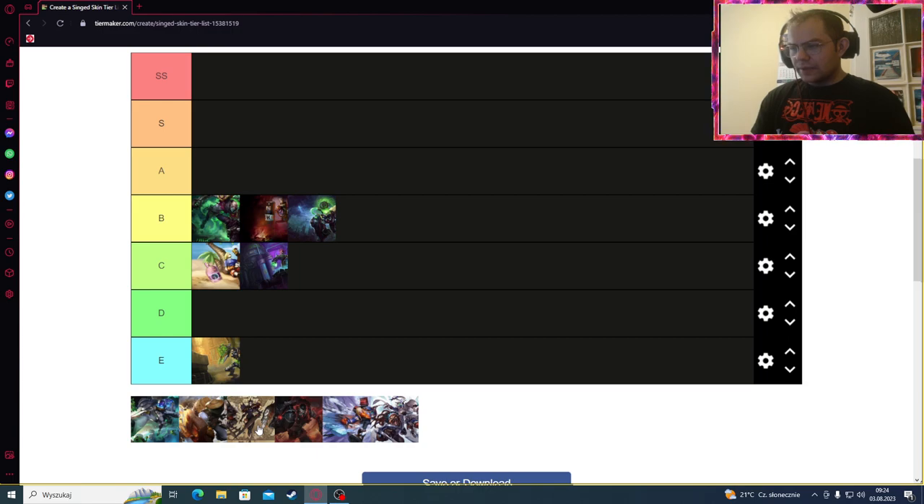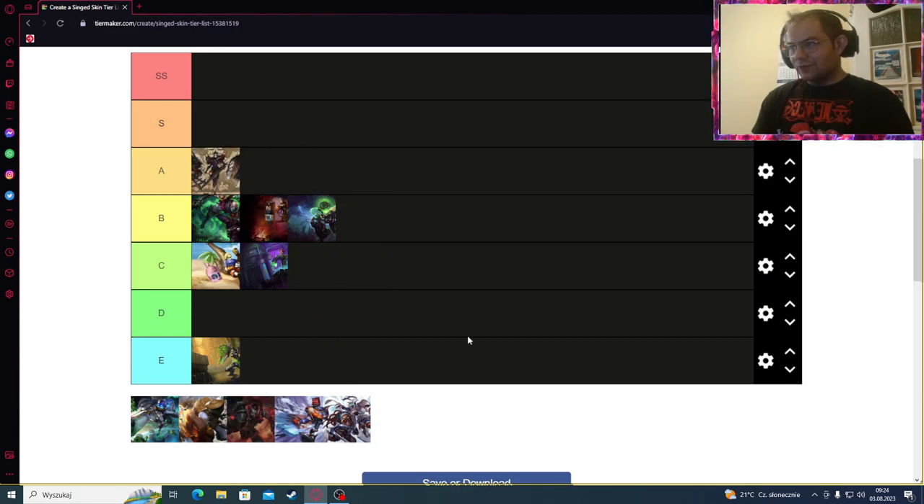And Black Doctor Singed — I would put it in the A tier, because I find it hilarious when he's carrying a coffin with the corpse behind it, making deadly gas from it. It's looking very hilarious for me. The splash art doesn't look that good, but in the game, the fact that he's carrying a coffin with a corpse makes it great — that's why I would put it in A tier.